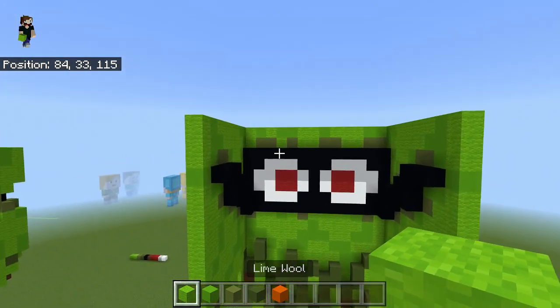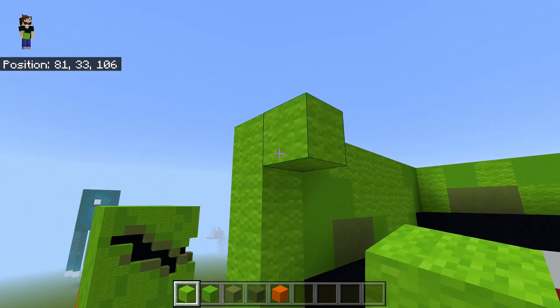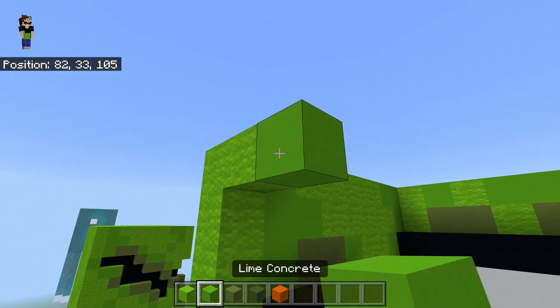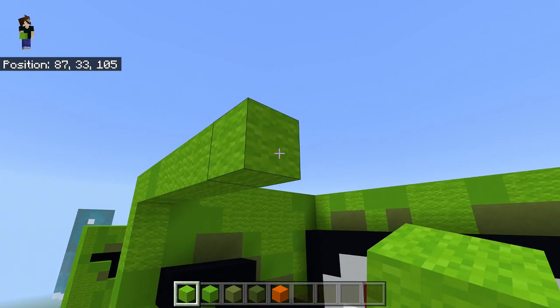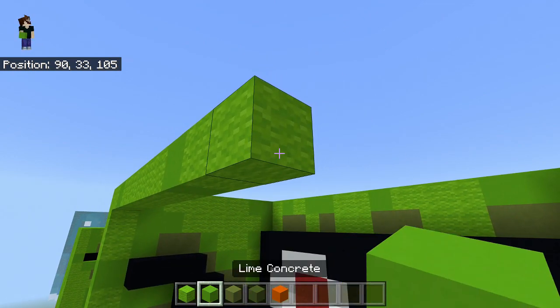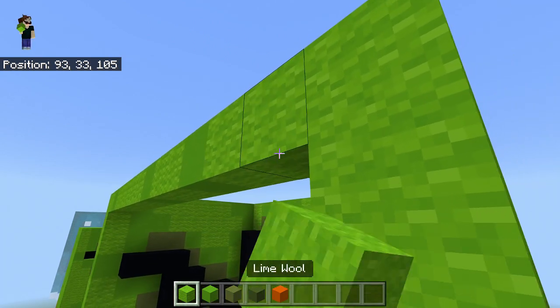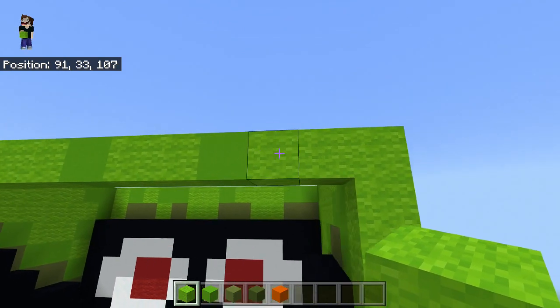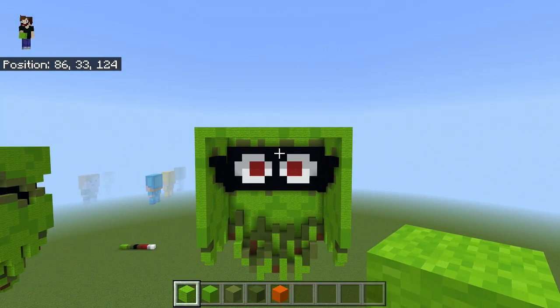Using lime wool on the left hand side, go all the way across to start: one lime wool — a lime concrete — then five lime wool: one, two, three, four, five — lime concrete — two more lime wool: one, two — lime concrete — then lime wool: one, two — and that should be three on the end there. That's our first bit done.